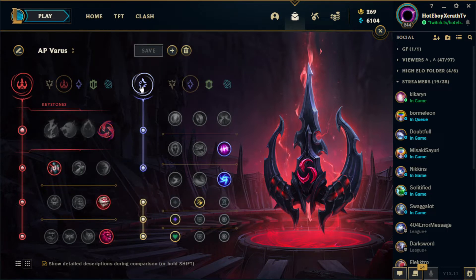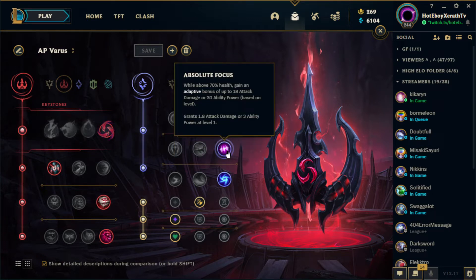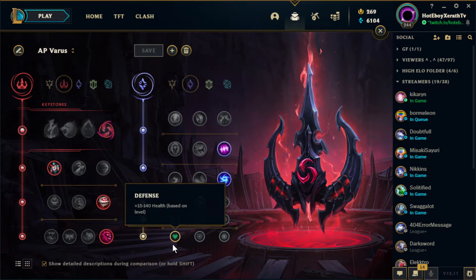For our final set of runes, we have the Sorcery page and we're going to go Absolute Focus and Gathering Storm. You pretty much want as much AP as possible because your W and R scale so highly off AP ratios that having that extra AP is going to give you a ton of damage — you'll be doing around 70% of people's health in no time. For stat shards we have Attack Speed, Adaptive, and Base Health.